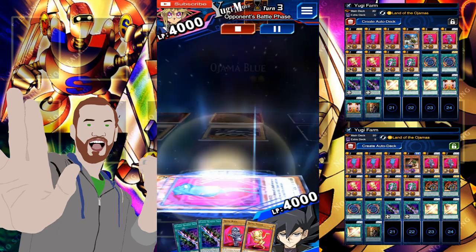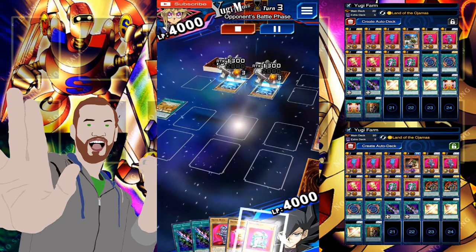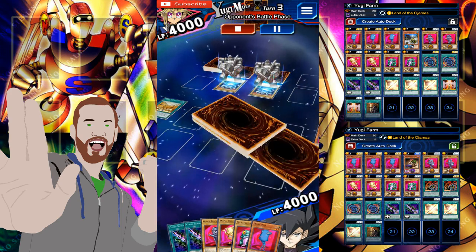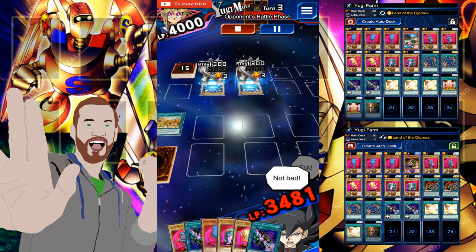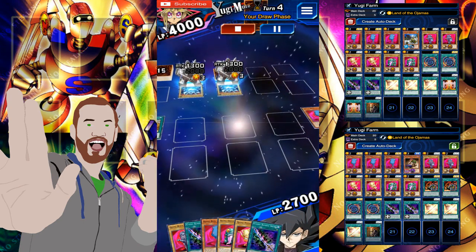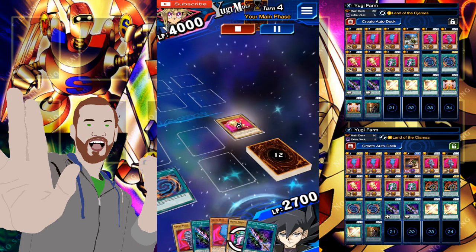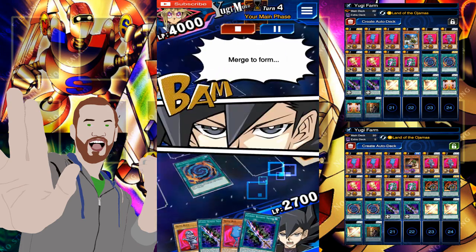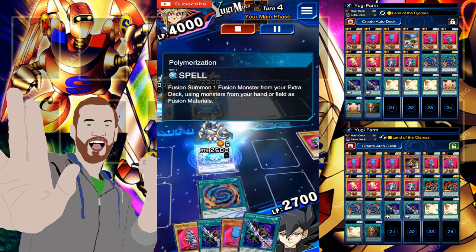Now you guys need to understand the dynamic with this deck — he's going to attack you directly every once in a while, and you have to accept that, it's going to happen. So don't panic. You play your Ajama Blue, get your cards to your hand, you set, and you always pull a second Ajama Blue with the effect — you pull an Ajama Blue and then a normal Ajama. If you haven't got Polymerization yet, you use Ajama Country to bring back another one of the Blues.